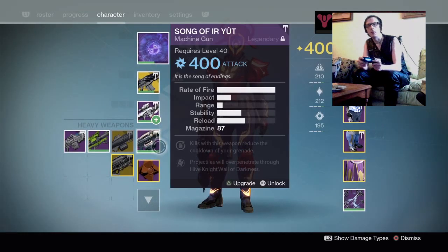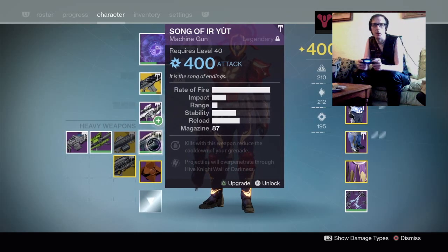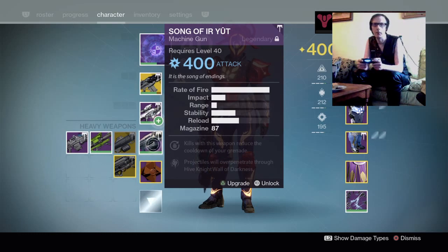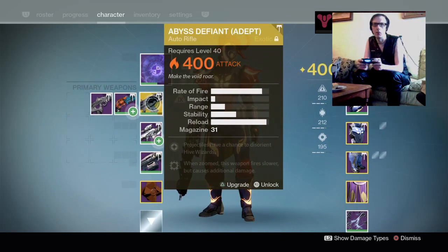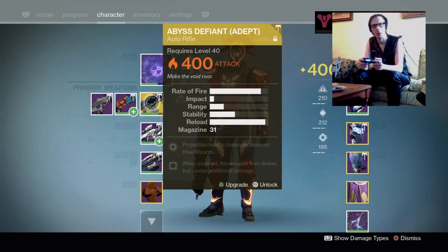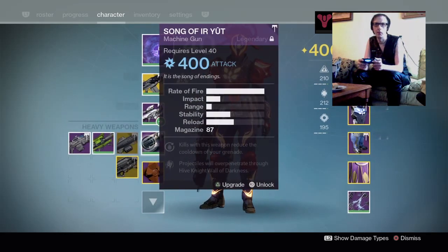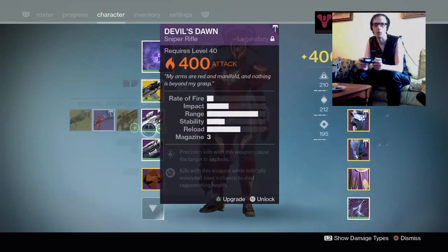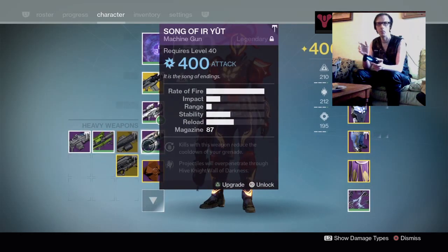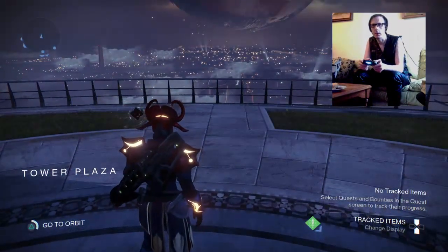You can get these by doing the 390 Crota's End Raid. I did this in the Challenge Mode — I was lucky to get on a raid team and they carried me through, which is how I got these. Some people have got their full collection but sadly I have not. Let's see these in action.